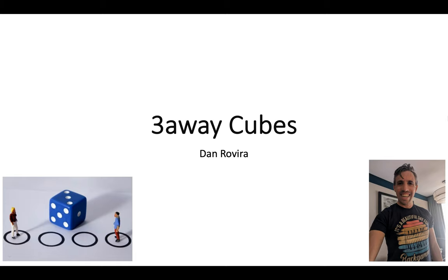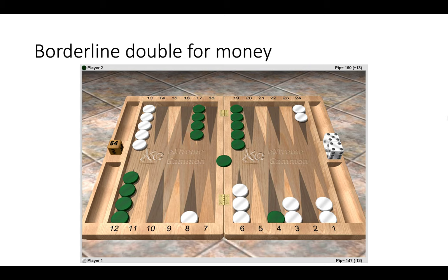I hope this video has some good advice and I hope you find it useful, improving your cube handling over the board to win more matches and tournaments. If you like and enjoy my efforts, please do like, subscribe, and help me promote my channel. Now let's get started. When we consider cubing in a match, we want to always start from a position of money and then make adjustments from there. Here we can see a classic double-five reference position where green has one checker on the bar and one on the R4 point as white.